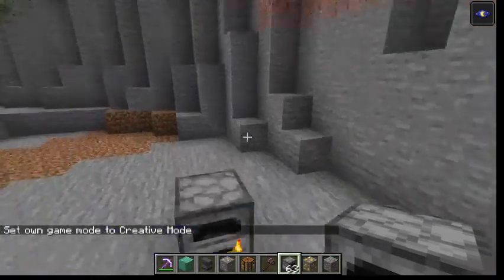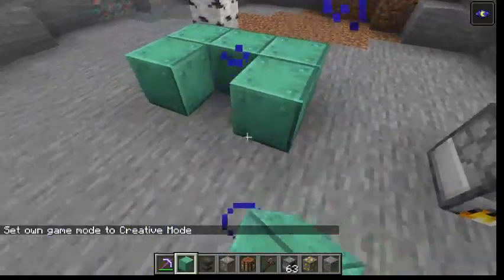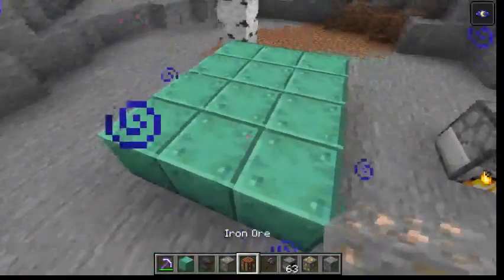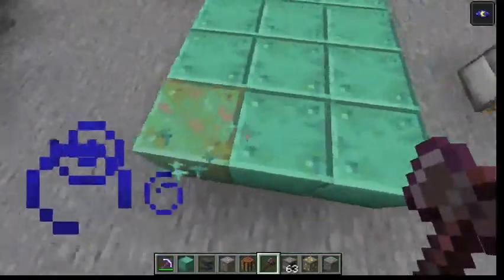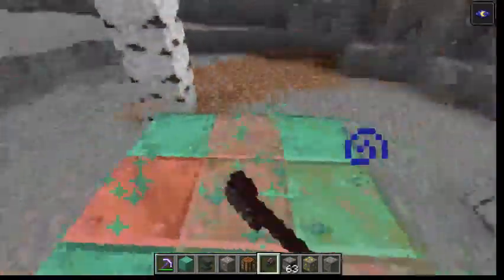If we quickly go back to creative mode and get some oxidized copper — it doesn't matter really how many, just some oxidized copper — you can use an axe to wax fully oxidized copper back into just regular copper again. This is pretty cool.